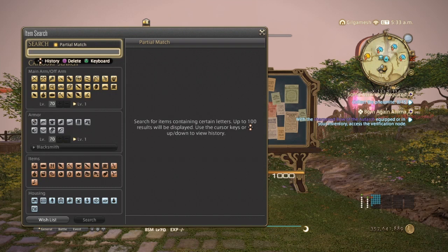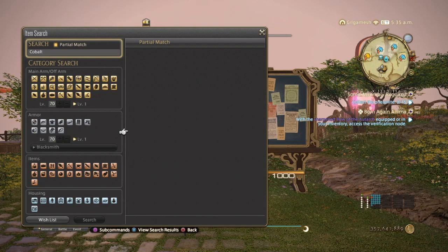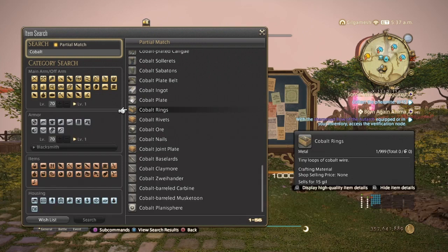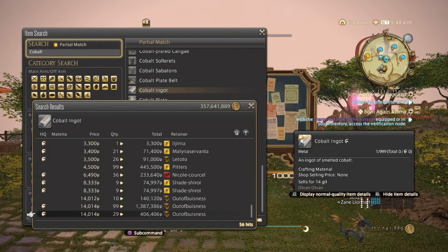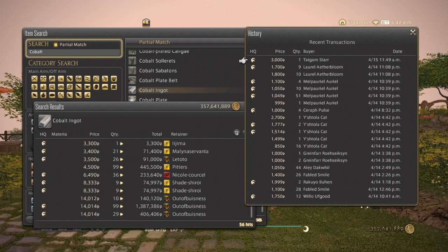Next is Cobalt Ingot. These are all used for submarines and also used for making joint plates, again for submarines. We have 56 hits on my server, ranging from 1,000 up to about 10,000. With most people using them for submarines, I would say normal quality, but it seems high quality has been selling as well as normal quality. The past two days have been selling quite well, with it being the weekend — things always sell better on weekends.